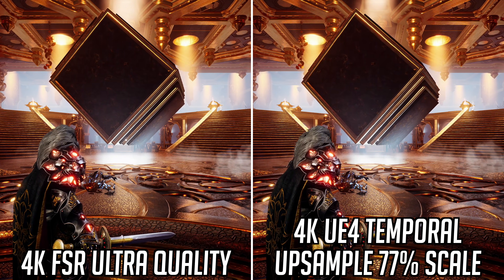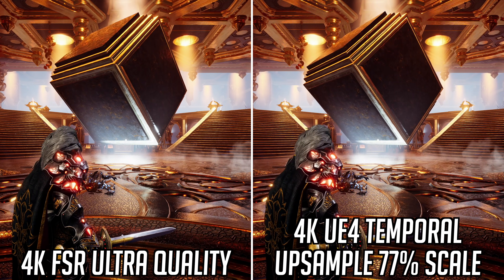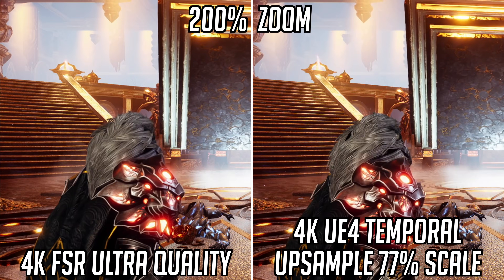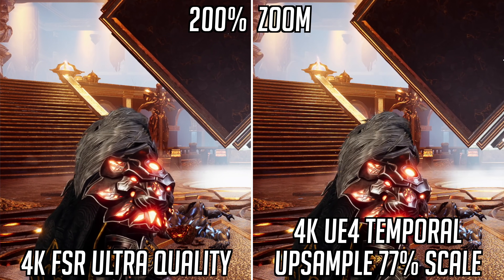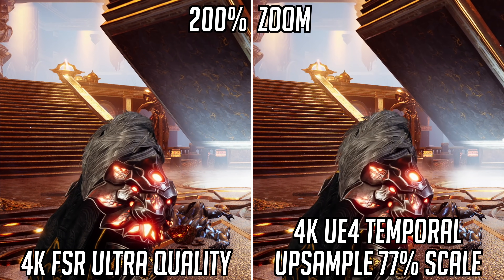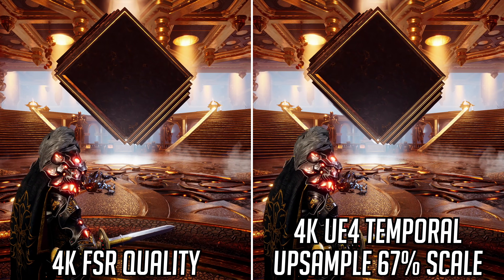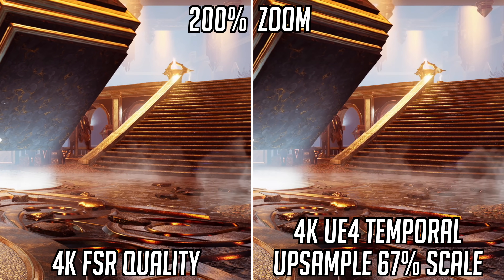Godfall uses Unreal Engine 4 which natively supports a temporal upsampling feature. Comparing that temporal upsampling set at a 77% render scale — the same as FSR's ultra quality mode — the UE4 upsample looks fractionally sharper, however it does come with a caveat of some noticeable shimmering as a result of its temporal nature. There is still a little bit of this visible with FSR but nowhere near as much. Likewise, when comparing FSR quality mode to a 67% render scale, Unreal's implementation is just about sharper overall but that shimmering effect again detracts from the overall presentation. So for me, I would prefer to use FSR when gaming.